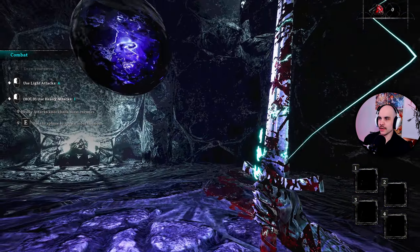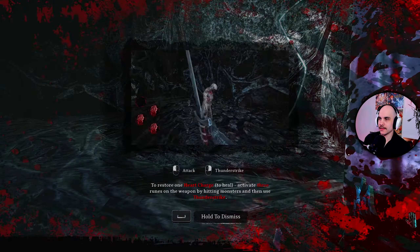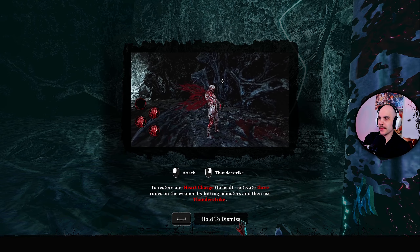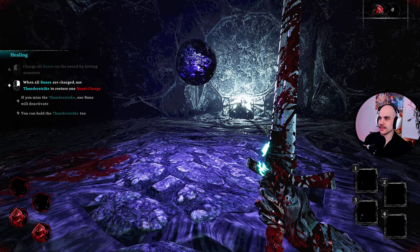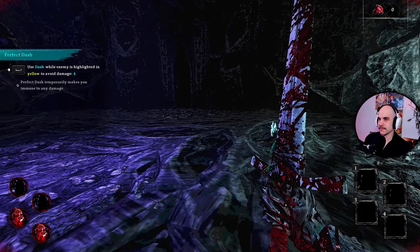Use the sphere to spawn more illusions — okay, we need more mobs here. I really like how bloody it looks. To restore one heart charge and heal, activate three runes by hitting monsters and then use a thunder strike. When all runes are charged, use thunder strike to restore health charge. I think I got it.